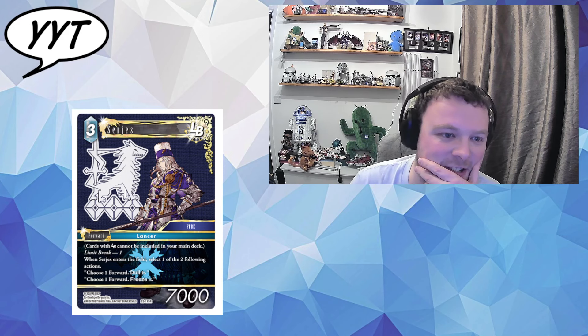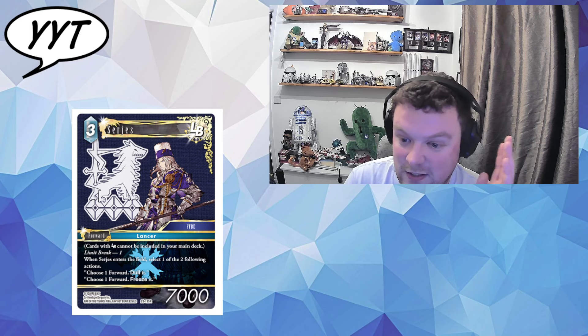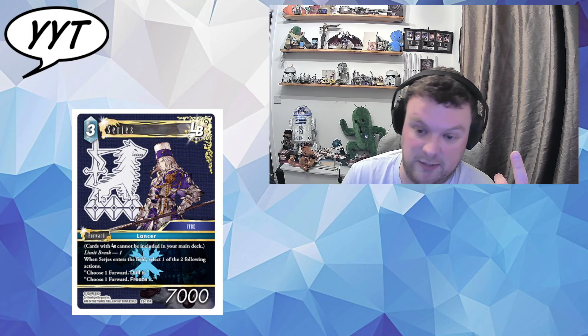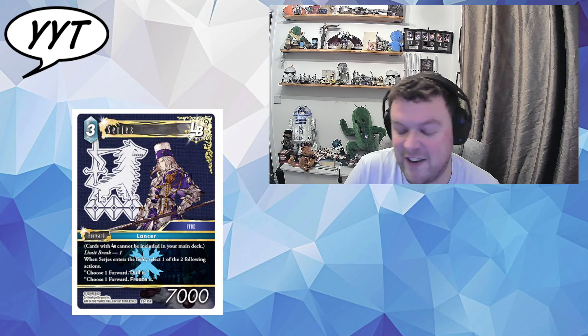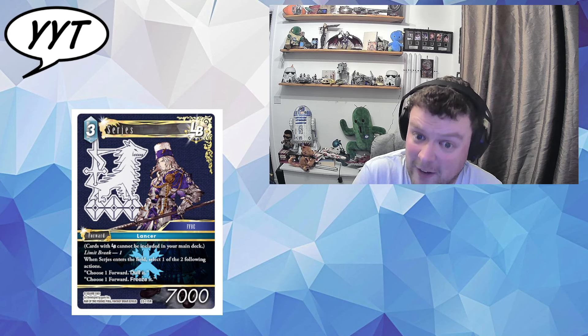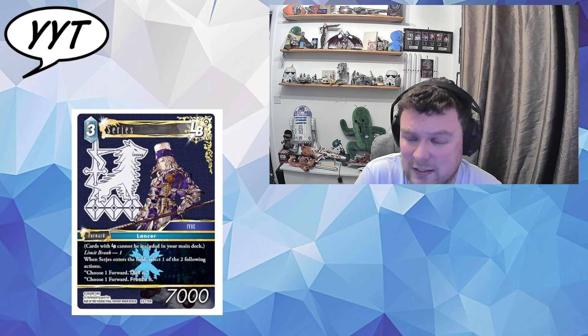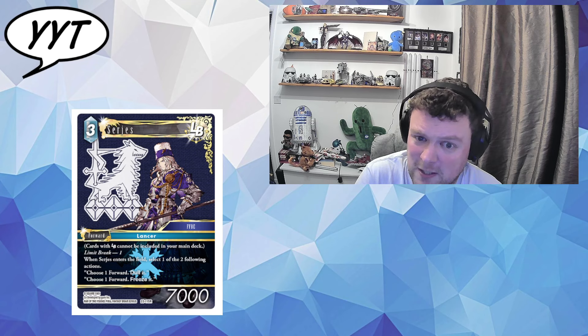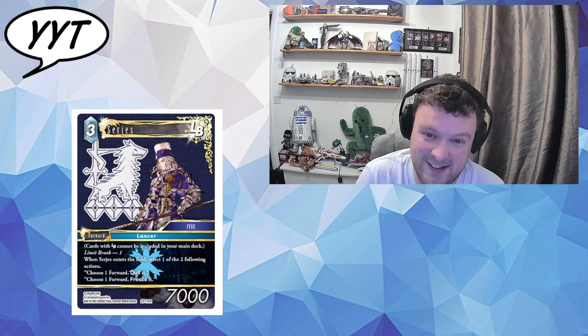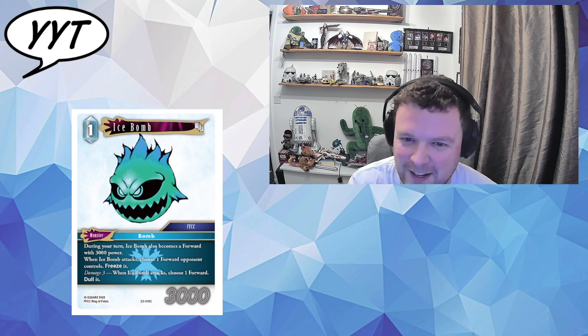Last card — Sergei, 3 CP, 7k. Limit Break one, so basically only two. Super cheap, quite a decent body for that cost. When it enters the field, select one of two: dull it or freeze it — it's a forward. That is the most Ice thing I've ever read in my life. This is what LB is right now — you're so limited on choices. In mono Ice, your choices are very limited on these two LB cards. Ice Lightning I think has the stronger LBs. He's the weaker of the two, which makes sense because he's only a Lancer and you get promoted to Dragoon. I play my FF14, I know my stuff — I don't really.